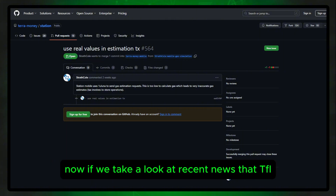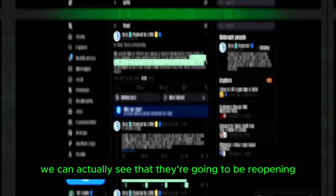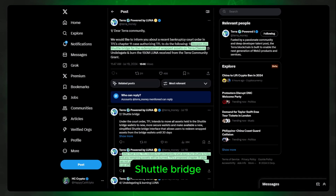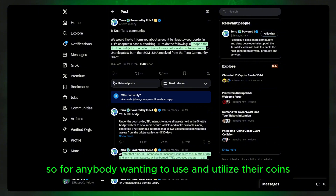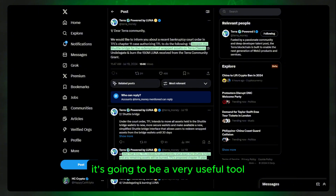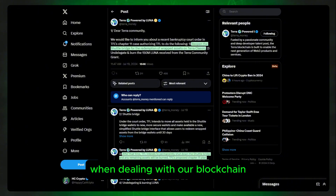If we take a look at recent news that TFL has made available to us, we can see that they're going to be reopening the Terra Shuttle bridge. This is going to be for the redemption of wrapped assets on Terra Classic. So for anybody wanting to bring their coins back on chain, it's going to be a very useful tool, aside from being your everyday go-to application when dealing with our blockchain.